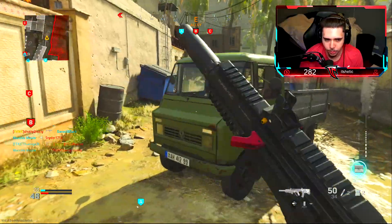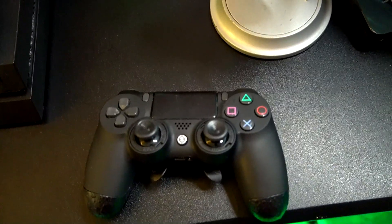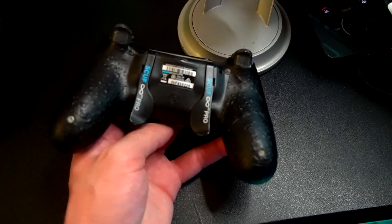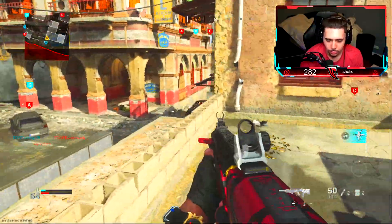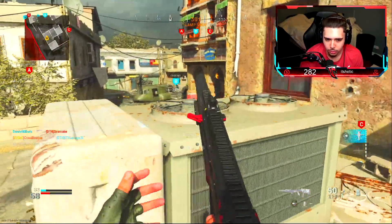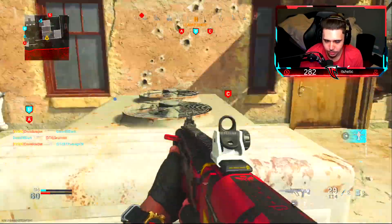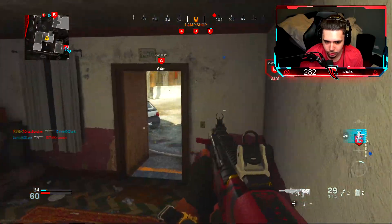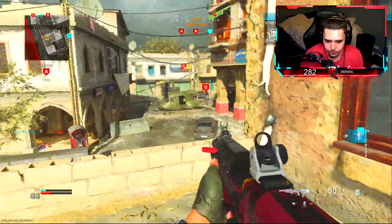Next, controllers: I own a Battle Beaver and a Scuf gaming controller. Basically, there are buttons or paddles on the back that you can press to jump or slide, and you don't need to take your thumbs off the analog sticks. So you're able to maintain your accuracy while sliding or jumping. It's a pretty big investment — they are pricey — but if you're completely okay with the controller you have, by all means stick to it.